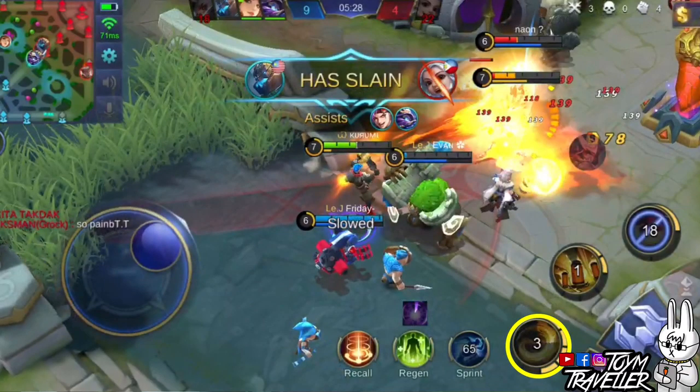Set the 1st skill to max level first — prioritizing this makes the cooldown lower, meaning you can cast this skill again to chase enemies or escape death. Prioritize the 2nd skill less since the 1st skill is what you need for chasing enemies. Always upgrade his ultimate skill when available for upgrading.